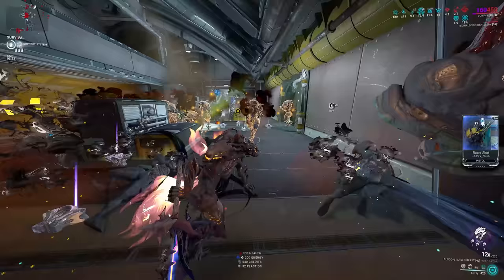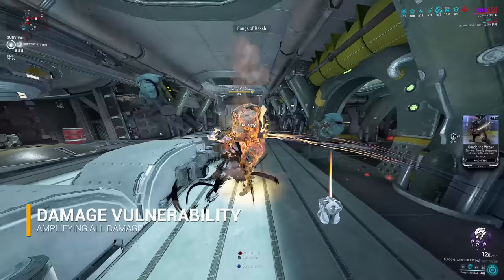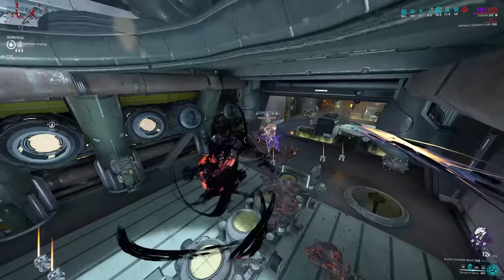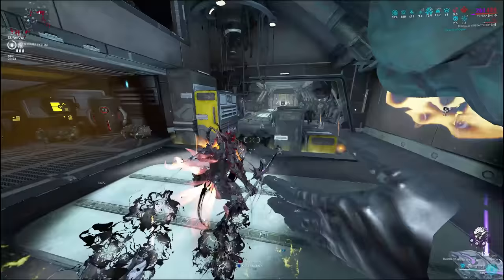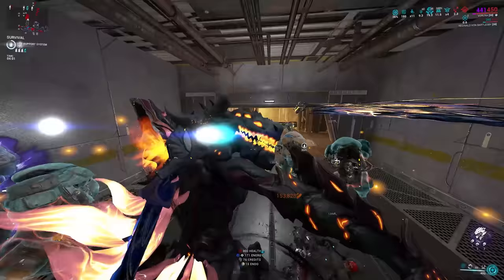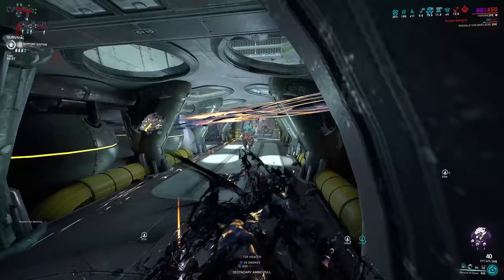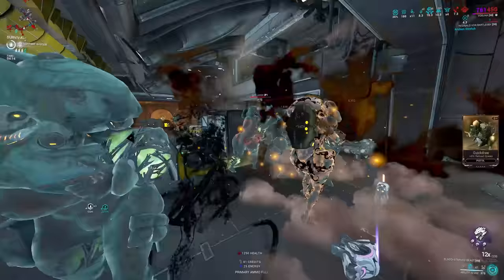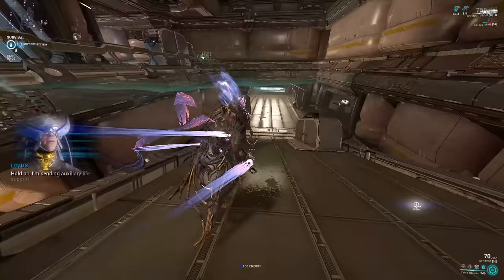A great example of damage vulnerability found in a simple elemental combination is Viral. It's basically a massive boon to damage done to enemy health and damage over time builds. For example, true damage and bleeds deal damage directly to the health, and Viral allows it to multiply all the damage. There is also Magnetic — yes, that exists. It does what Viral does but for shields. Another damage vulnerability can be found within Sentinel mods: Detect Vulnerability on Helios. Not reliable, but it exists. It benefits flat damage builds and AoE damage over time builds like gas and electric. It multiplies all damage by 275% when enemies are hit at the weak spot, similar to Banshee's Sonar, which is one of the best damage vulnerability abilities out there.